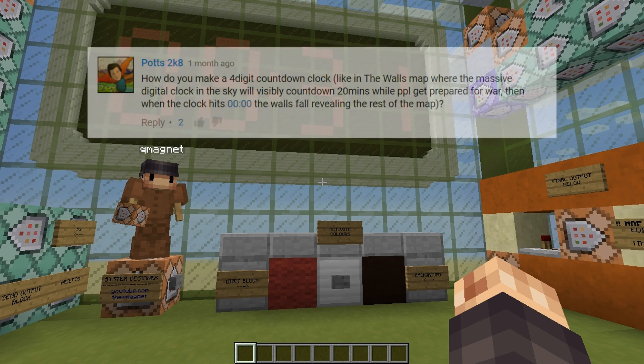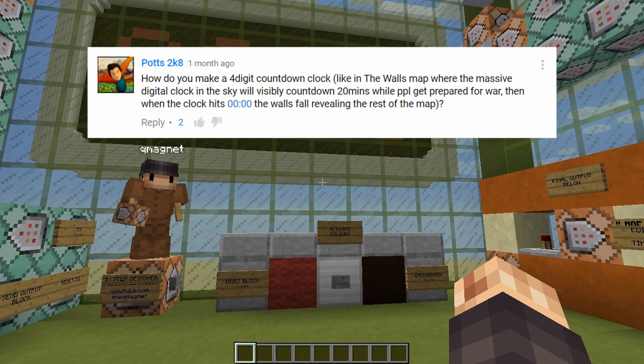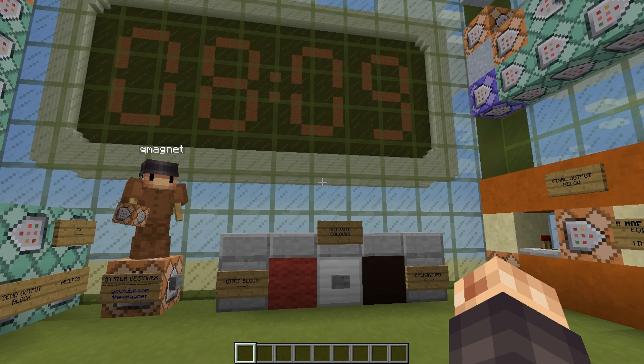The comment comes from Potts2k8, asking how do you make a four-digit countdown clock like in the Walls map, where there's a massive clock in the sky, a countdown counts to 20 minutes, hits zero, the walls come down, and the teams fight each other. You may have seen this on the Hypixel server, but I wanted to make something a little more versatile than a redstone clock — something you could actually put into your world and use for whatever purpose you want, and also be able to change the colors of the clock.